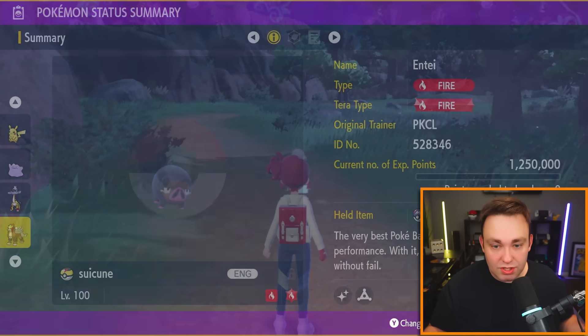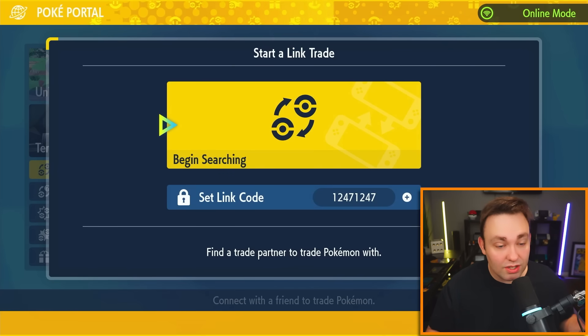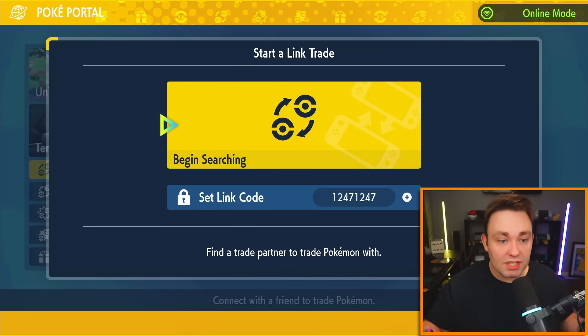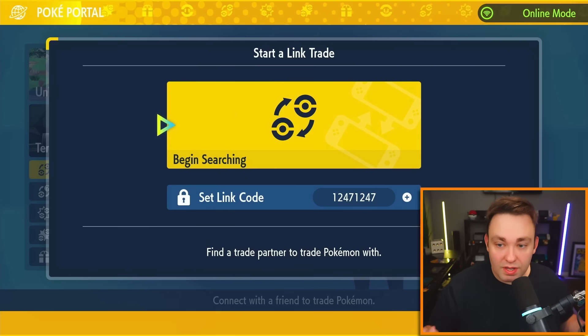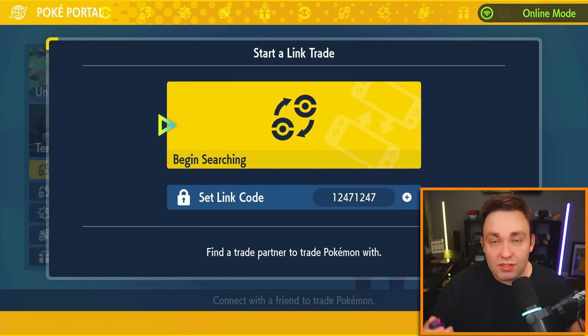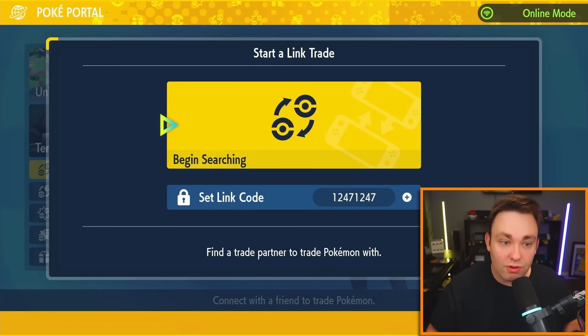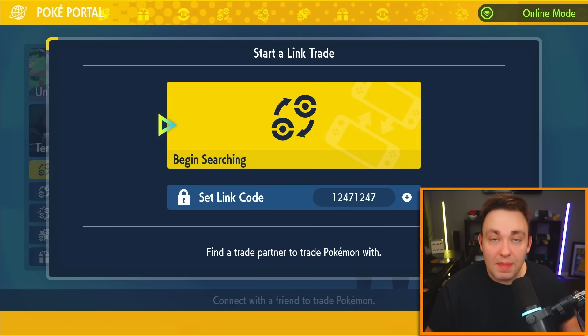As long as you're connected to the internet and have Nintendo Switch Online, go into Link Trade and use any of those codes mentioned in the description below. All nine of those codes are free. We will be introducing paid versions soon; however, these nine will always be free for the general public. Enjoy, and if you get use out of it, please give it a share.